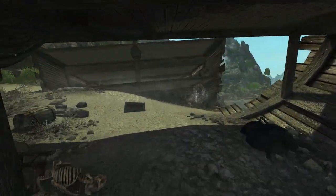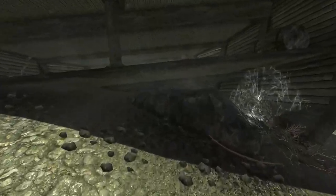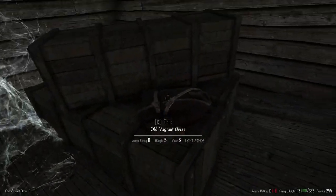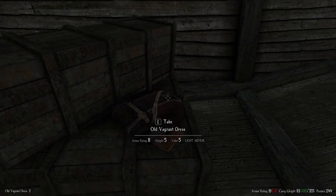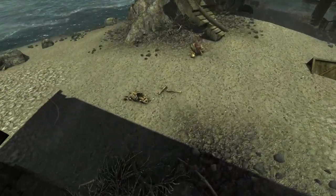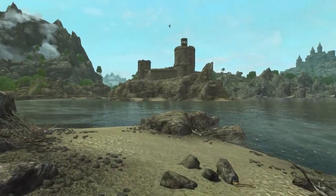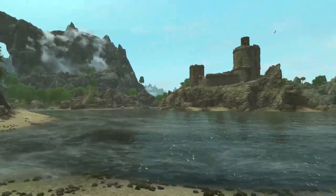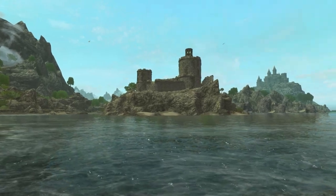Overhead. Anything inside here? Another chest. Coins — I'll never say no to coins. It's only worth 5. Learning book, 200 apprentice. It's going to be worth something if I sell it. One down, one to go.